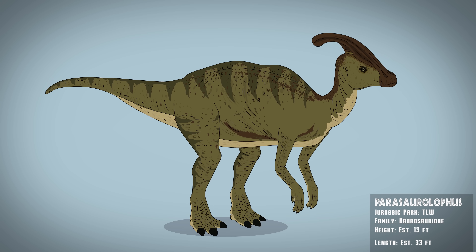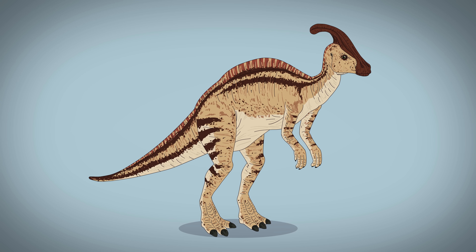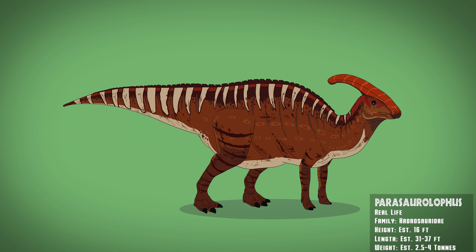Site B's Parasaurolophus has a beige coloring with reddish accents and a more bipedal stance, which is even further off from the bulkier quadrupedal real-life animal.